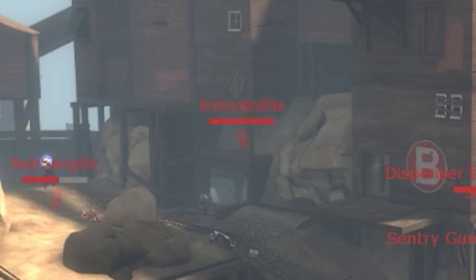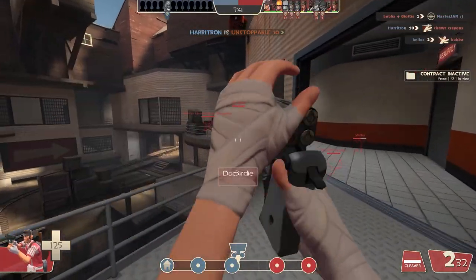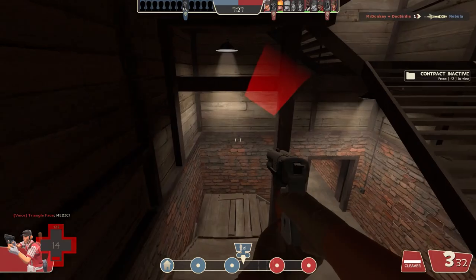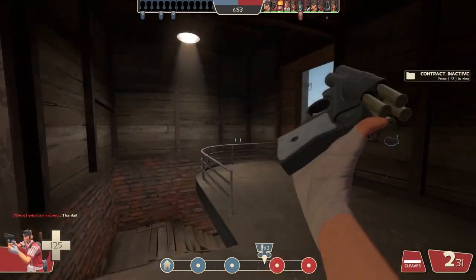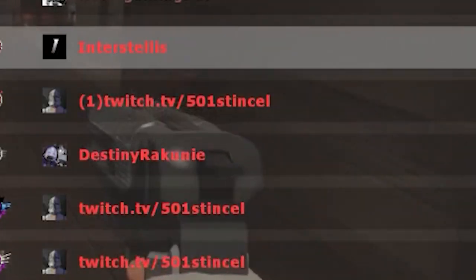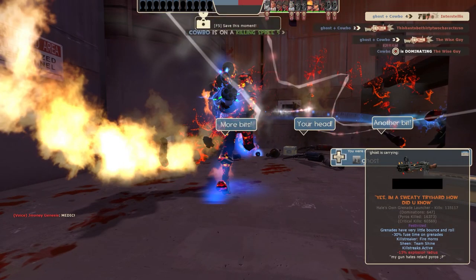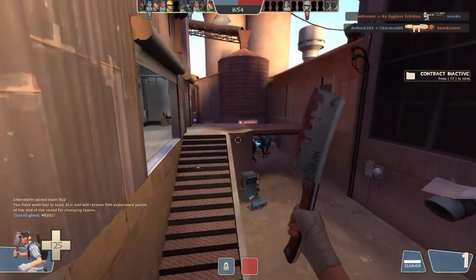That's so dumb - I've gotta say, they've gotta remove this. Because of my Spy video I was questioning how these people knew where I was, and I completely forgot - because I play Spy so little - that your outline is still visible. That is about the dumbest feature ever. If you're disguised as the enemy team they shouldn't show your outline when players spawn. There's one, two, three, four, five of them. I got killed by a Kritzkrieg and now I got auto-balanced. 'You will receive 500 experience points' - I swear that's a lie, I never see that actually happen.